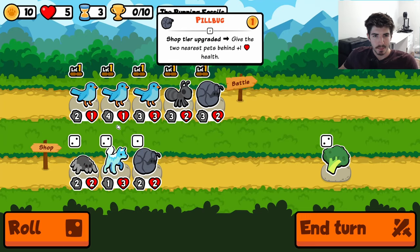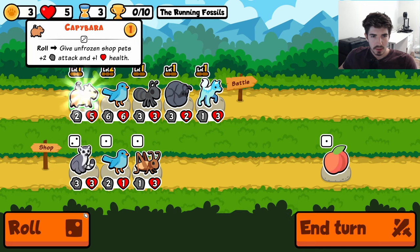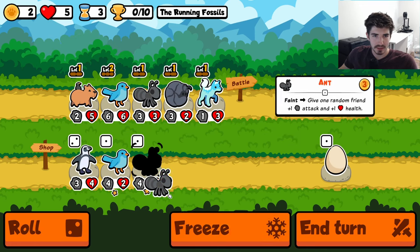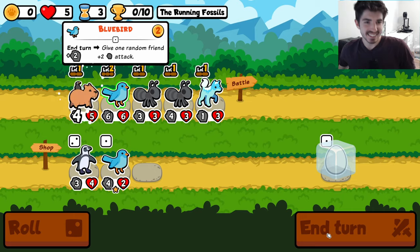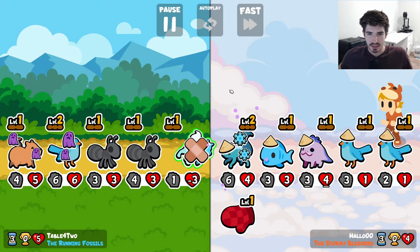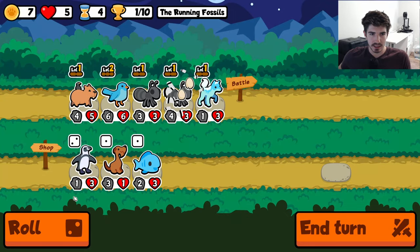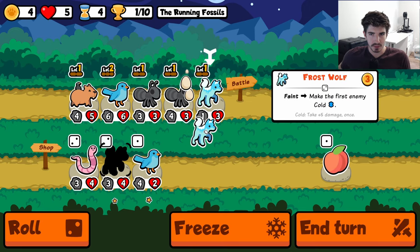We should be good here as long as we don't lose the first two. Now we get a level up. We combine the two big ones to maximize our stat usage. Early capybara is huge. Frost wolf — if we can find an egg wouldn't mind that. I don't think we're going for level three bluebird — I think level two is the sweet spot. Level three you're investing a little too much: that's an extra nine gold not including re-rolls that you could be putting elsewhere.